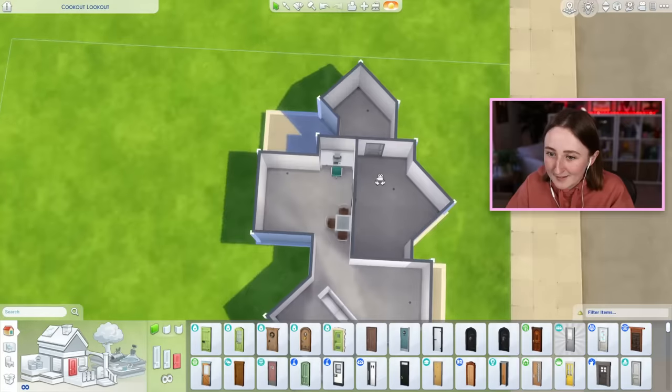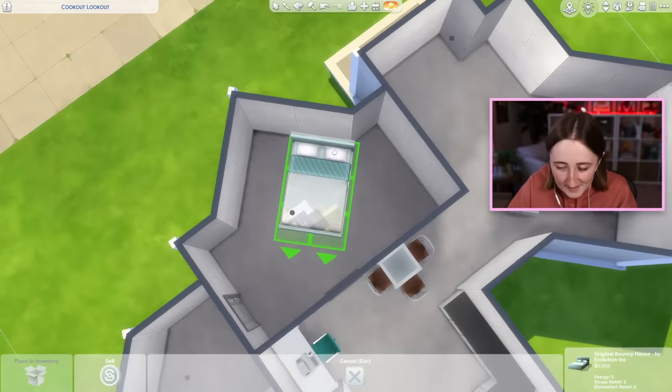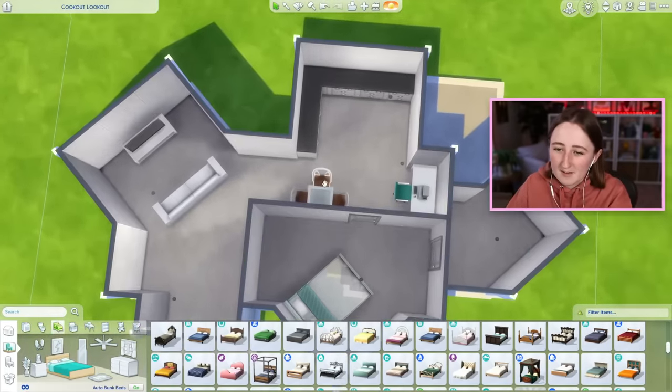Let me just put some furniture down so you can get an idea of what I'm talking about, because it's hard to visualize with stuff like this. Obviously this furniture is not gonna stay — this is more just an example. I have no idea where the bed should go. Maybe the bed could go right here and we could get a nightstand next to it? This might be kind of interesting, but this is sort of the layout that I'm envisioning. This might change once I put actual furniture in — it's just a good starting point.